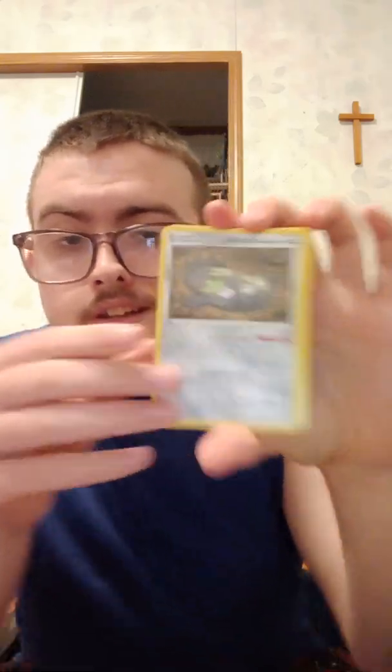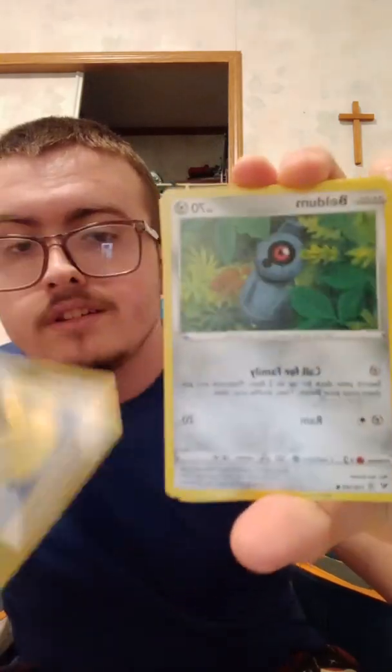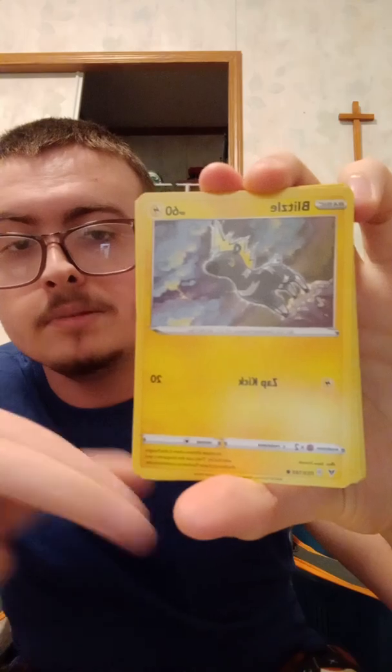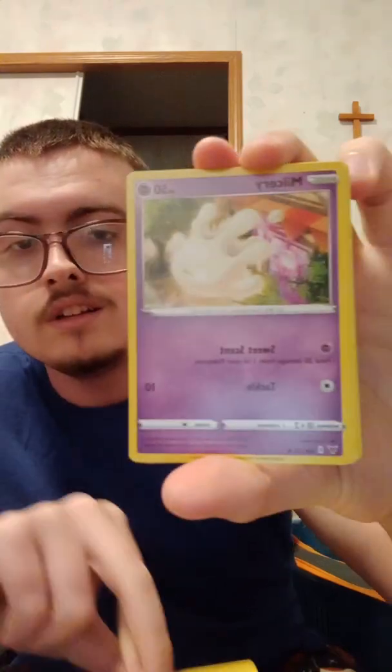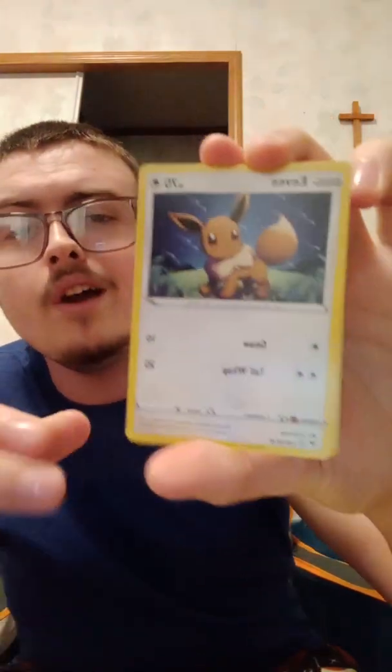Last Pack Magic. We got a Fire Energy, Glarian Stunfish, Aurora Energy, Mighty Anna, Baltum, Blitzel. Skipper, Eevee — Galarian Pazorko — and a Scooter. Well, no hits.